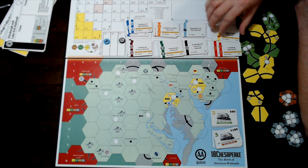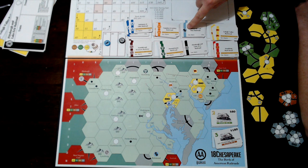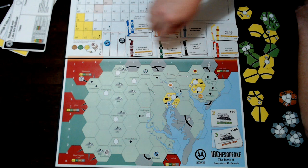Every subsequent share bought from the IPO is paid for at the par price. So C&O shares, as long as they are in that IPO square, cost $70. The Pittsburgh and Lake Erie shares cost $95 as long as they're in the IPO. That's important for later.